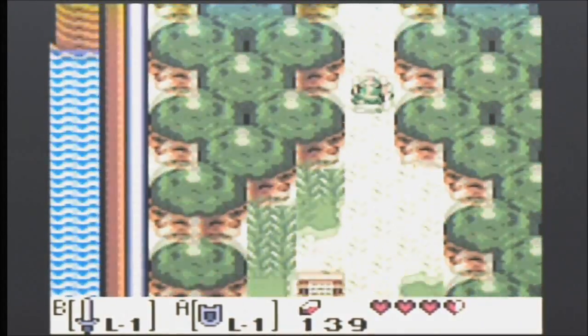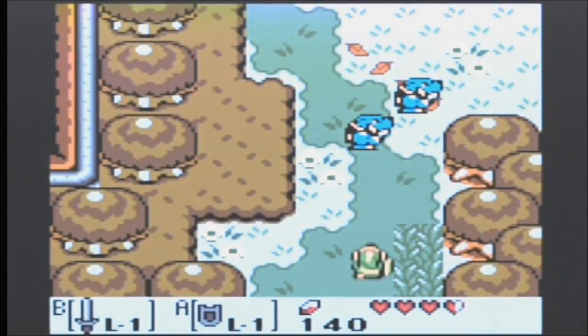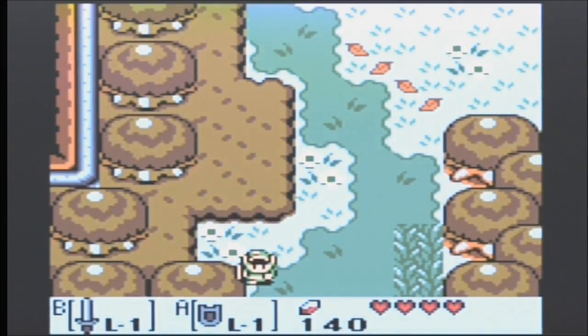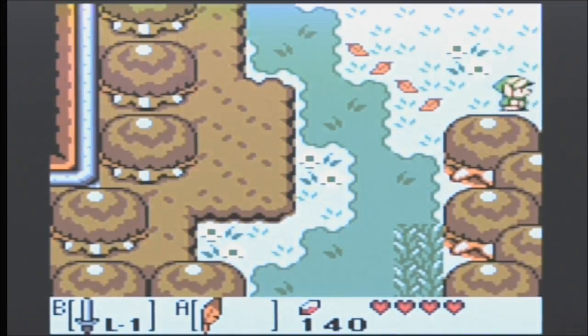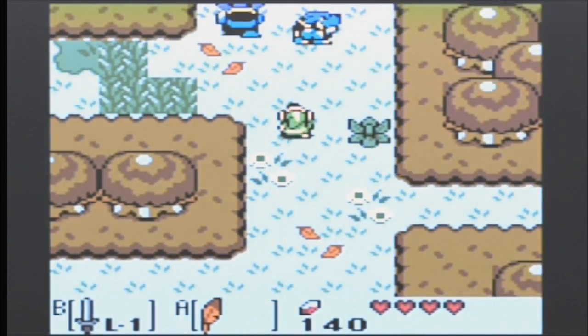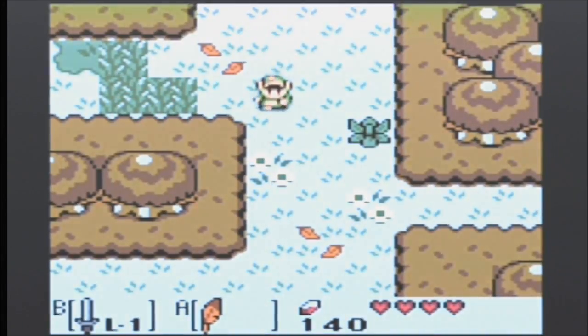And to get to the swamp, we gotta go back through the forest of mystery. But now we have the jump ability, so small gaps won't stop me. Don't have the ability to lift heavy rocks yet though.